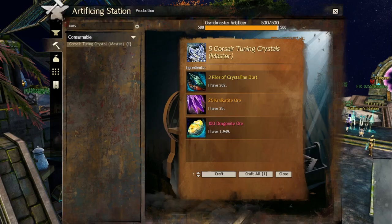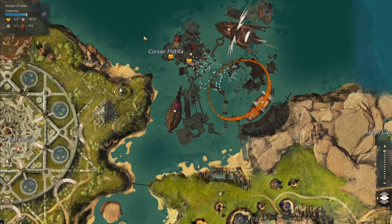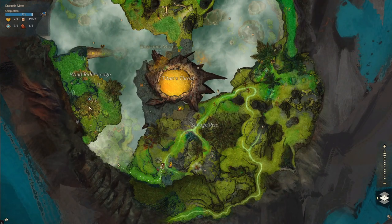There are also two other utility types: Corsair and Magnanimous. Those are account bound and you cannot sell them on the trading post. Some of them work really well with certain builds. The Corsair recipes are sold at Domain of Istan, at this vendor which you can talk to after you finish the heart. And the Magnanimous are sold at Draconis Mons, and you can talk to this heart vendor after you finish the heart.